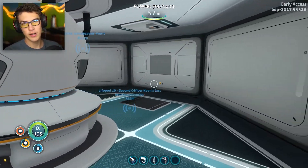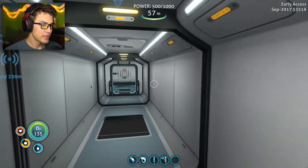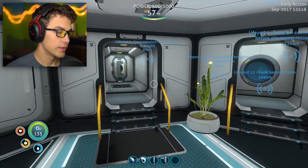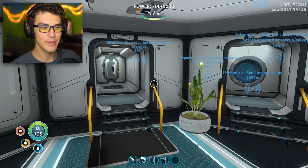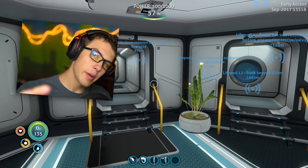It seems like I'm getting more people that are enjoying it. In this episode, I'm not entirely sure what I'm going to do, but I do want to build this base more and actually go into the Aurora. I'm going to get the fire extinguisher, the laser cutter, and then I should have everything to go into the Aurora from the side — not the front like I did last time, where I may or may not have gotten attacked by a Reaper Leviathan. If you haven't seen that, you should probably go see it.